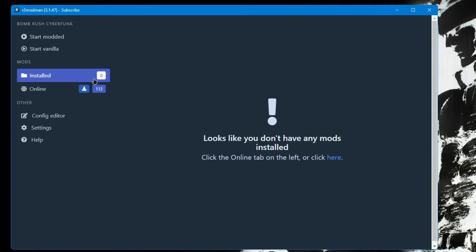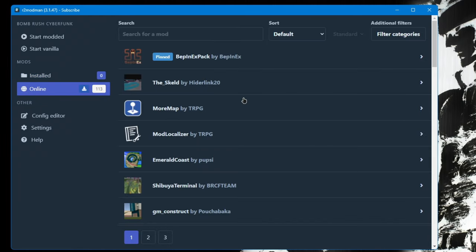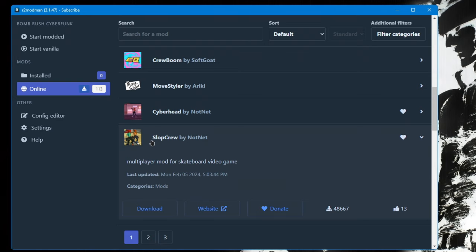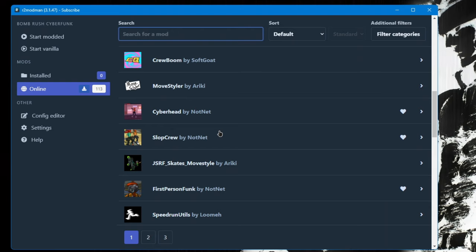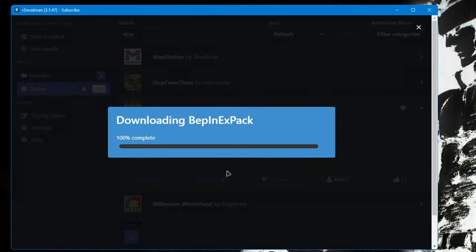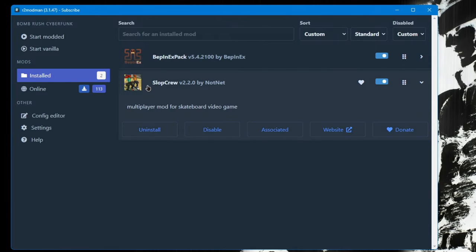On the left-hand side you should see a section that says 'Mods' — go ahead and click on 'Online.' This will show you the full list of all the mods available for Bomrush Cyberfunk. As of right now, custom maps only work in multiplayer, so you will need a mod called Slop Crew, which is the multiplayer mod for the game. If you can't find it in the list, use the search bar. Once you find it, click 'Download' and then 'Download with Dependencies.'